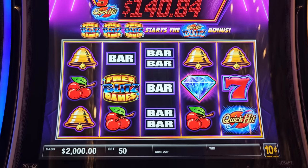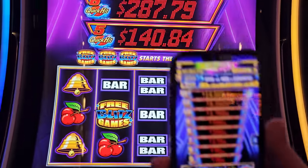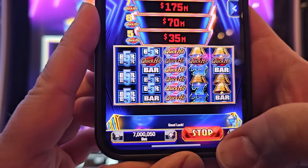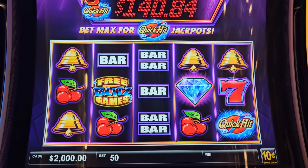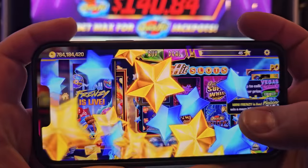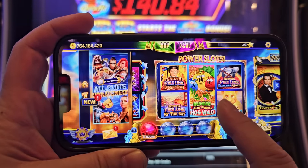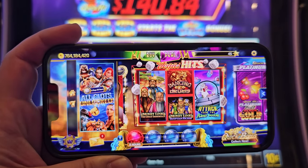Here it is, guys — this is Quick Hit Blitz slot machine, and this is Quick Hit Blitz on Quick Hit Slots. Check it out — exactly the same slot game. Just make sure to download right now. You have to unlock level 15, which is very easy, and then you will have all those crazy games you can play from your house for free. Games like Rich Little Piggies, Ultimate Firelink, Ultra Out, Mega Link, Gems Bond, Half and More, Power Money Link, and more.